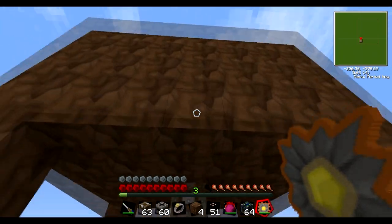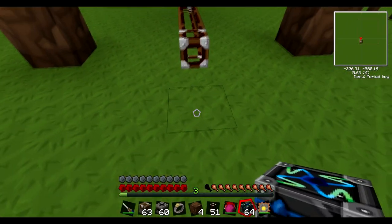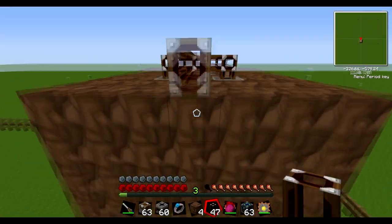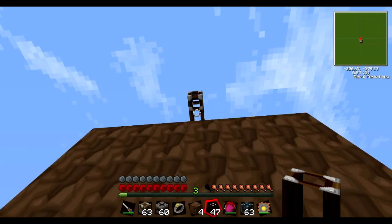Be warned however: having too many items in the tubes can lag your world, and dark rooms will produce a bit of lag, reducing your FPS by about 10, which can be quite bad. It should be fine on servers though, except for the person hosting them. And here is an energy condenser.